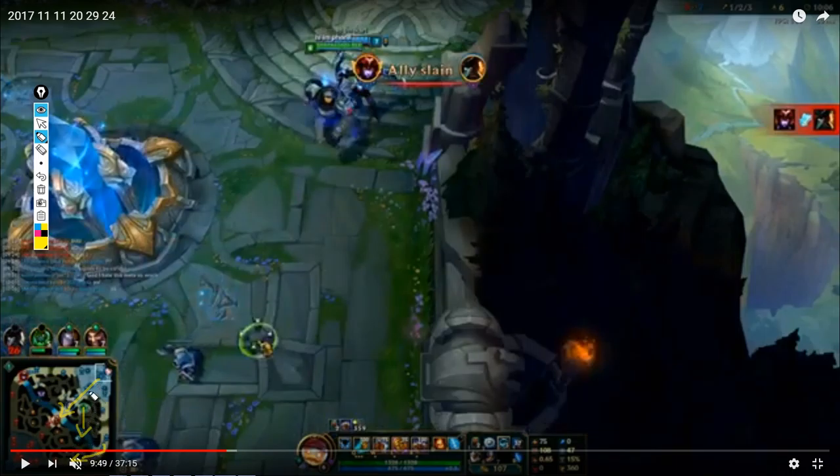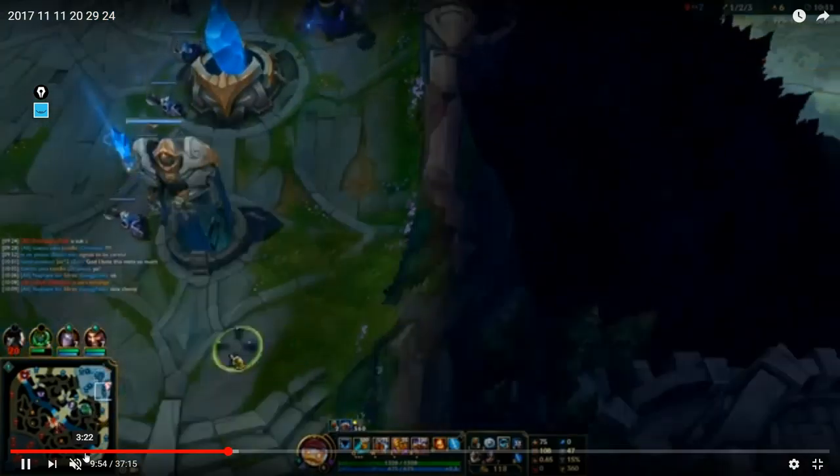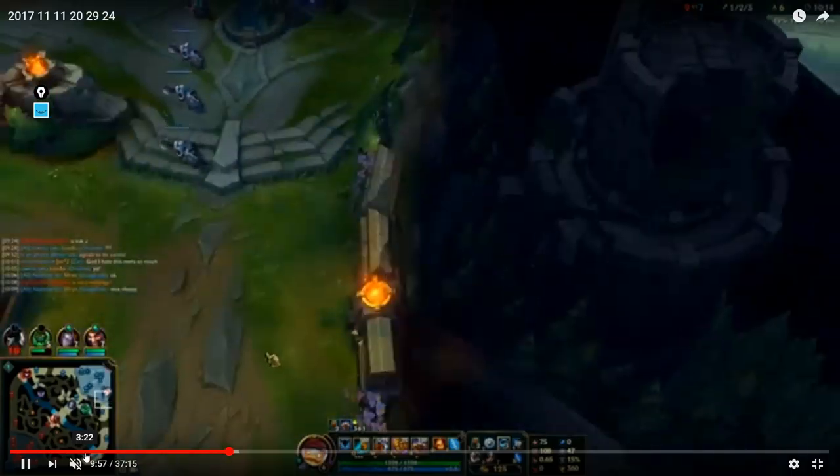Once you push out bottom, tell Draven: let's go top and play for the first tier turret and herald. Think of it very systematically — you grab the objective nearest to you first, which is dragon and first tier bottom turret, then you switch to top side and force down the first tier turret and herald. This is how you snowball games and how things get out of control really fast for your team.